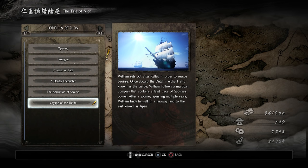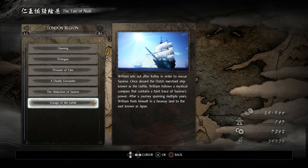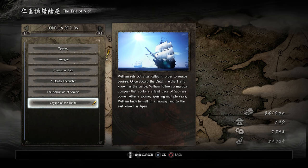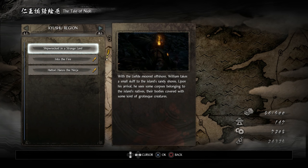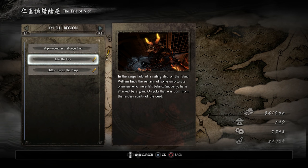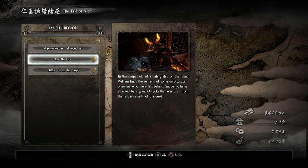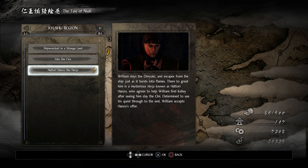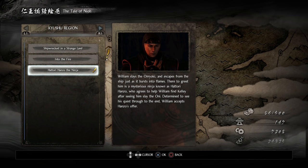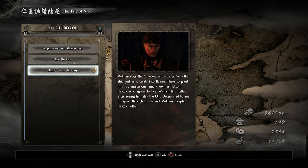In Voyage of the Liefde, William sets out after Kelly aboard the Dutch merchant ship the Liefde, following a mystical compass containing a faint trace of Seershu's power. After a journey spanning multiple years, William finds himself in Japan. With the Liefde moored offshore, he takes a small skiff to the island's sandy shores, finds corpses covered with grotesque creatures, and in the cargo hold discovers remains of unfortunate prisoners. He is attacked by a giant Onryoki born from the restless spirits of the dead, slays it, and escapes the ship as it bursts into flames — where a mysterious ninja named Hattori Hanzo greets him and agrees to help William find Kelly.